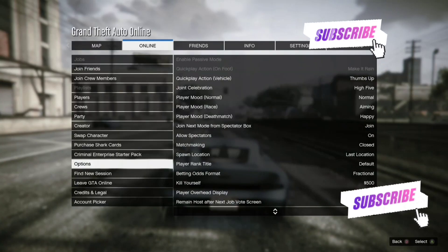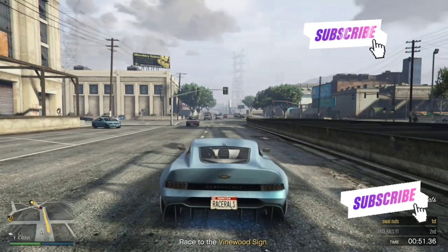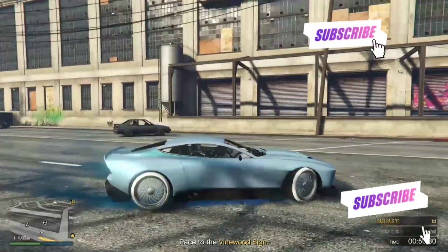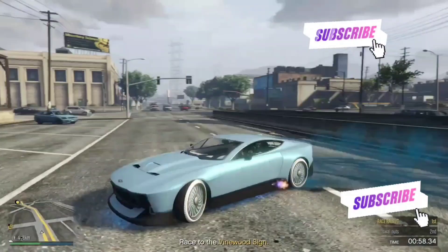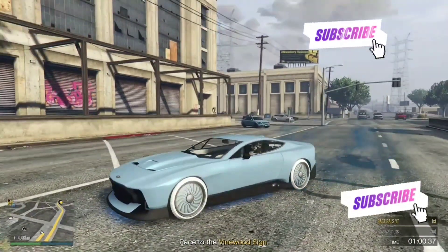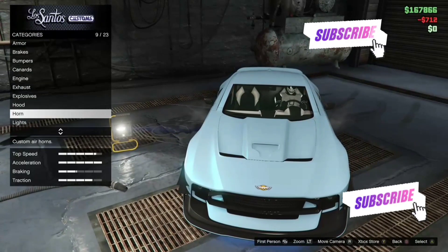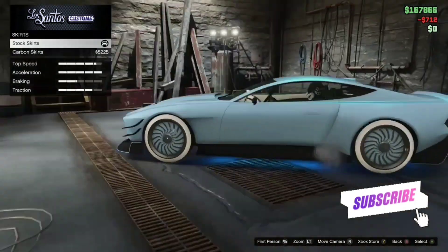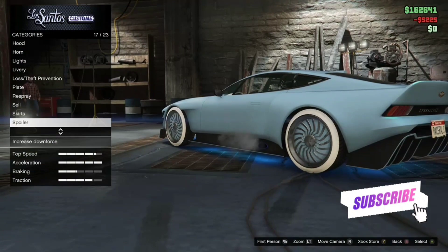If you've done it quick enough you should have the car that you requested out. As you can see I've got the champion right there — that's all you've got to do. Easiest method to do guys. Then just wait for your friend to get his car. If he gets his car, join the job on the map, exit out of the sprint, take your car to LS Customs and change one thing — that will save the car and it will not revert back.